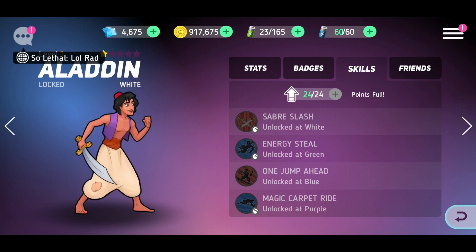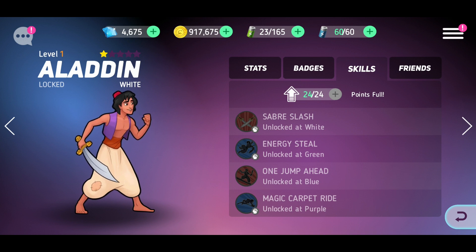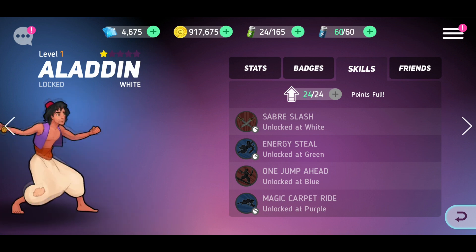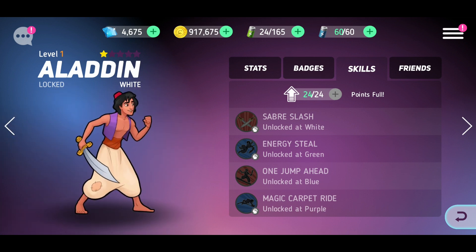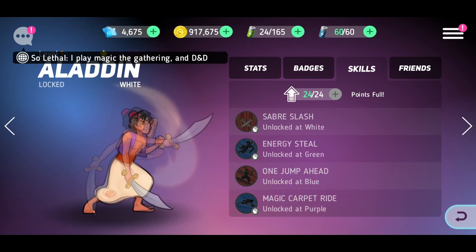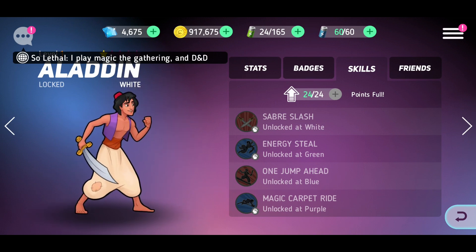So that's my first impressions review on Aladdin. Leave a comment below — are you going to use Aladdin, and if so, who would you swap him out for? I'm personally not going to use him because I think Korra is better just from reading the skills — Korra throws the disc and hits between seven enemies so every enemy gets hit. Leave a comment below, are you going to use him and why? Have I missed anything? Thanks for watching and subscribe.